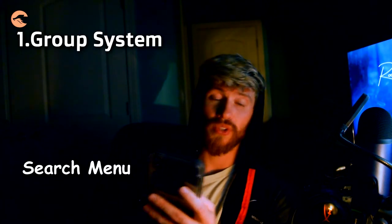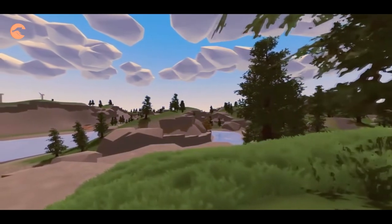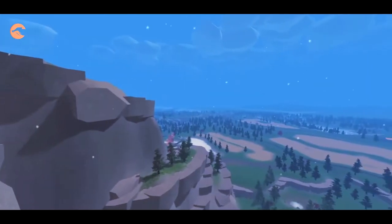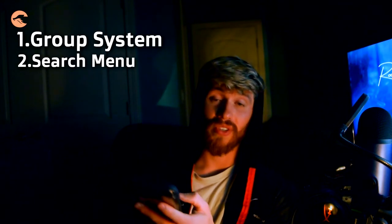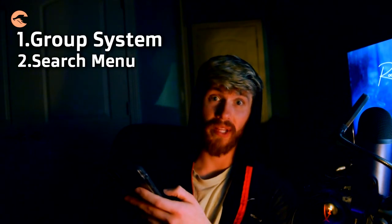Number two: the search menu. If you play by yourself and want to have fun on the server, there's no search bar. When you access cheat mode you can't search for a specific item — you have to go through the whole list. If they at least had pictures by the names it would be somewhat easier, but a search bar like on PC would be so much easier. I'm sure they'll implement it at some point, but for now we just have to deal without it.